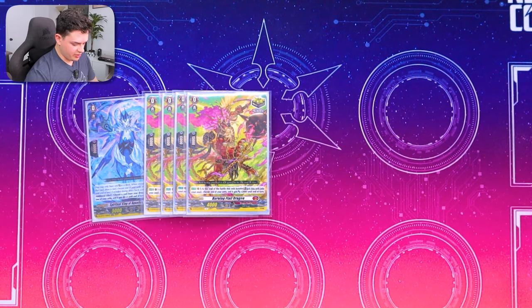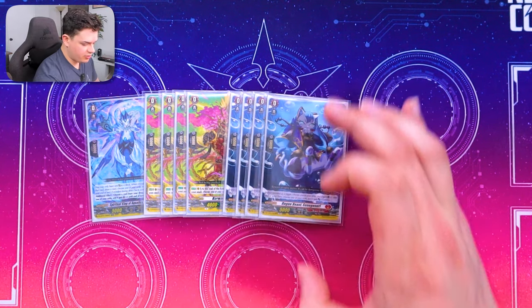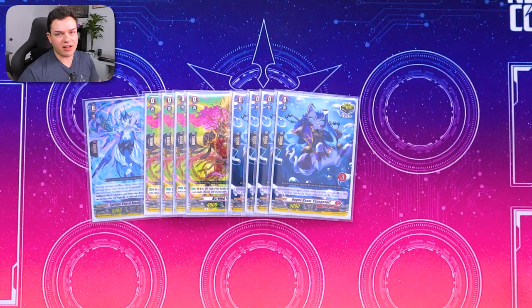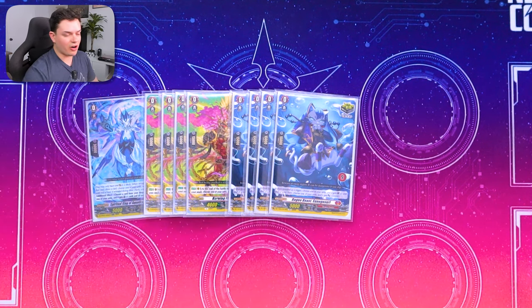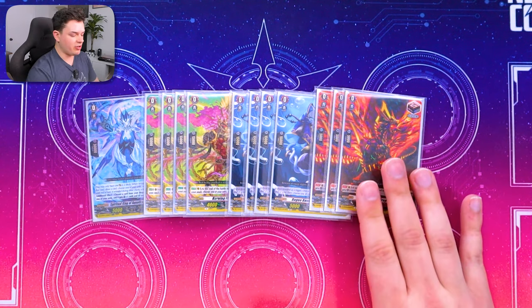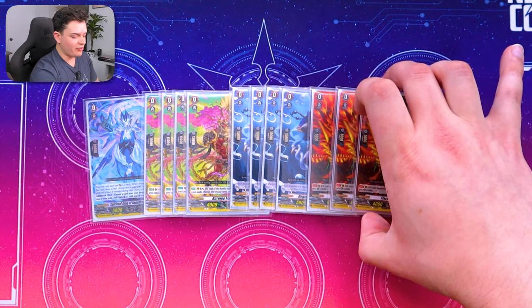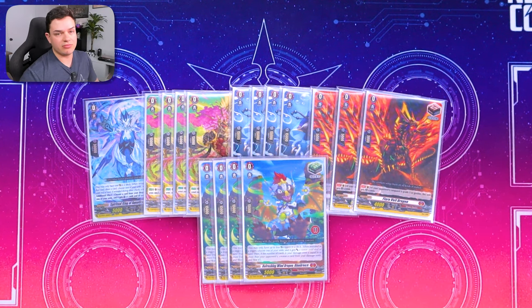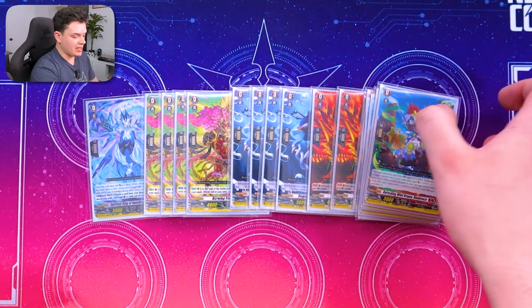Speaking of crits, we're doing Burning Flails and Sunigo Siri - eight crits total so we have our full crits, plus Edis Faro for additional pressure. Flare Veil for draws - I like draw triggers in this deck. There's a variant where you can run fronts if you're slowing it down a bit, but I'm playing a more aggressive version, so draw triggers help to fill your hand and throw your hand down to beat face early. And lastly, four heals - pretty standard for most decks. That's a traditional trigger lineup.